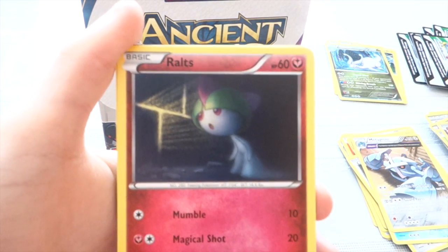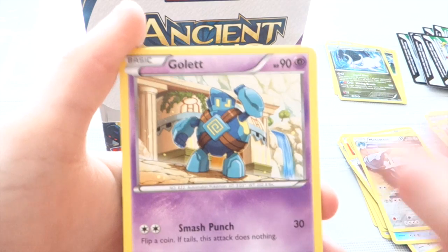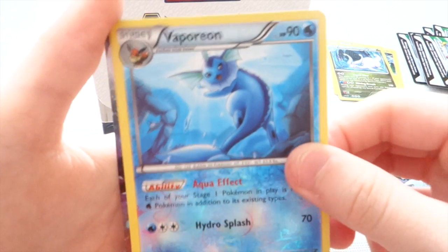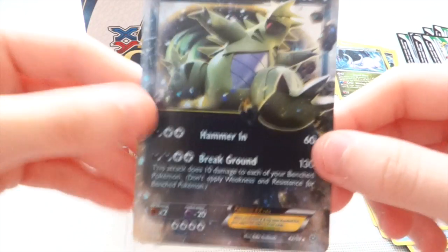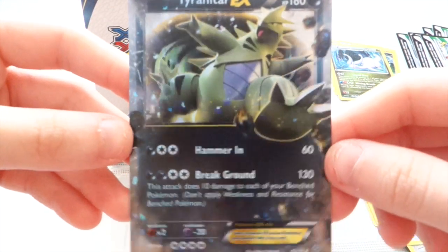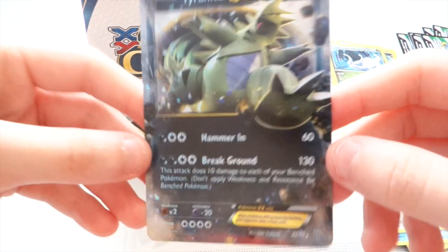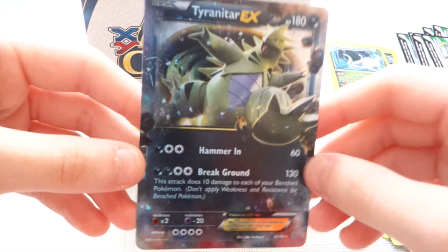We have Unknown, Persian, Volts, Golet, Melamar, Lucky Helmet, Kulia, Metatang. Reverse is Poryon. Very nice — a Tyranitar EX. I really like the artwork on this. The black really makes it stand out with that space background. Very nice.